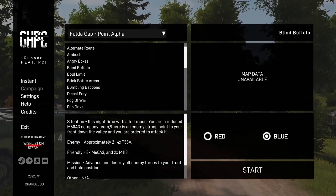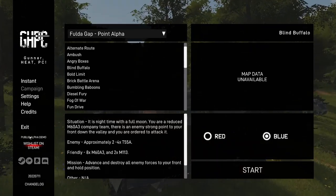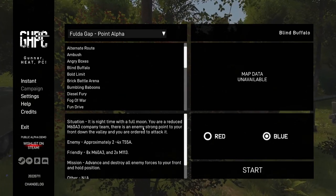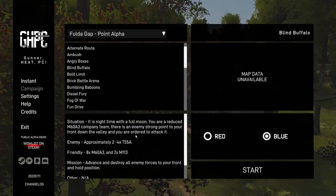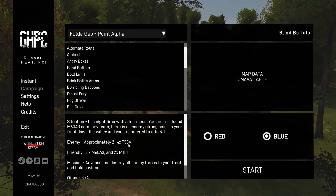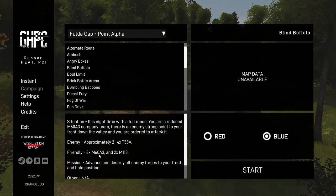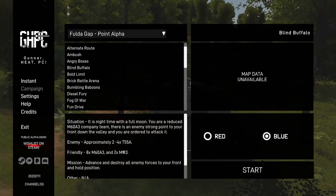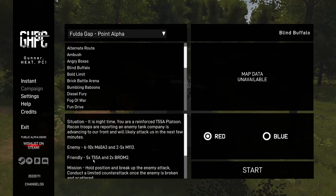On the blue side, it is nighttime with a full moon. You are a reduced M-60A3 company team. There's an enemy strong point to your front down the alley and you are ordered to attack it. There's approximately 2-4 T-55As, 8 M-60A3s, and 2 M-113s. So basically we can gather 8, 2, 5, and 2.